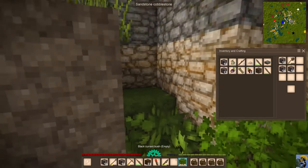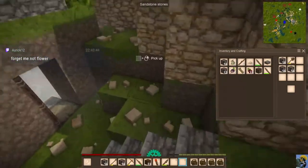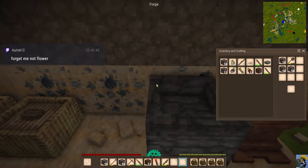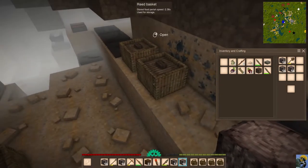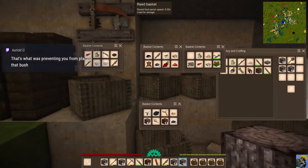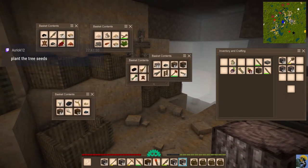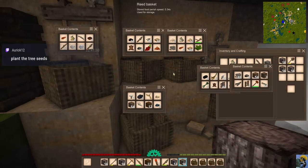Oh, a forget-me-not flower! Interesting. Gosh, I love that flowers are so valuable in this game — I had no idea. Do I have anything I can stack up? Yeah, I can stack up these. Plant the tree seeds — oh you're right, I should do that, that would definitely give me some space.